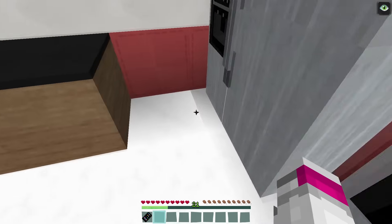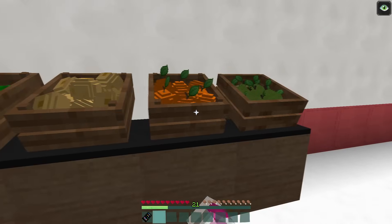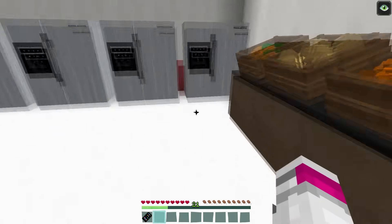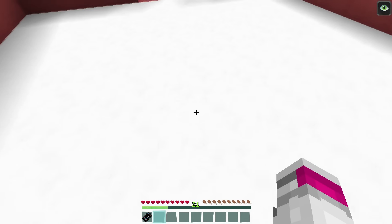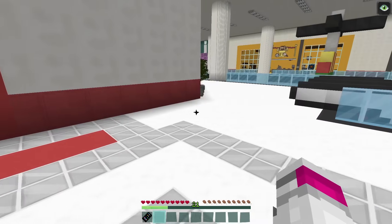It doesn't look like there's any secret doors here. Who would use carrots as the secret entrance? Plus, isn't there like the cat cafe below this? Yeah, most of Freddy definitely isn't in this room or anywhere around this room.